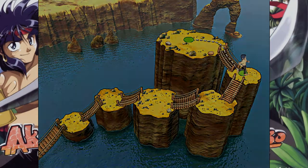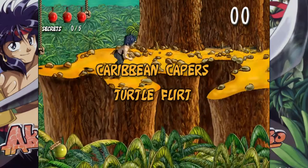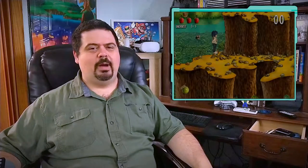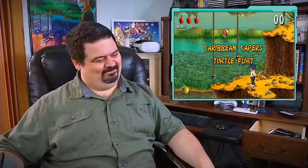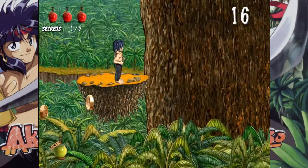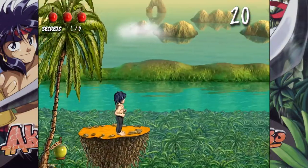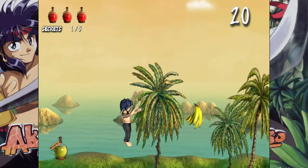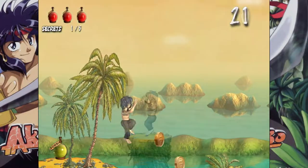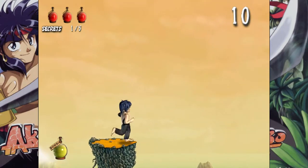Jumping right into the game, we are taken to the first world, Caribbean Capers. Stage one is called Turtle Flirt. As you can probably tell, the graphics are all pre-rendered. The backgrounds look pretty, to be honest, but Akimbo's model comes off as pretty dated. And oh my god, are his jumps floaty.